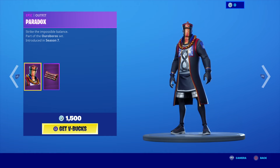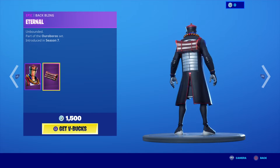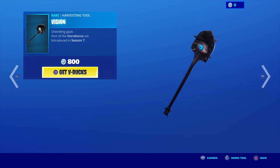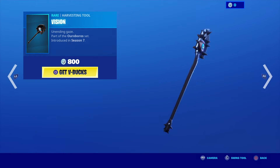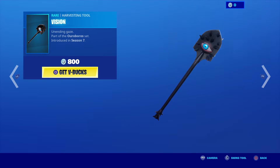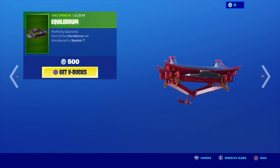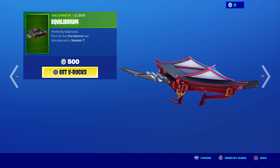Next up we have the Paradox skin — strike the impossible balance — introduced in Season 7. His back bling is Eternal Unbounded. We also have the Vision harvesting tool, Unending Gaze, introduced in Season 7, and the Equilibrium glider, Perfectly Balanced, introduced in Season 7.